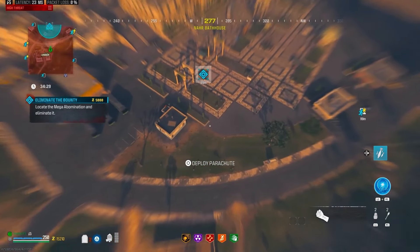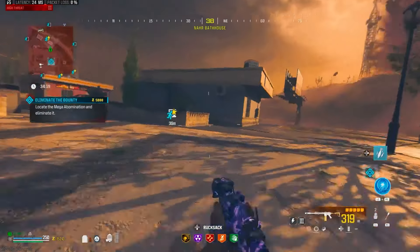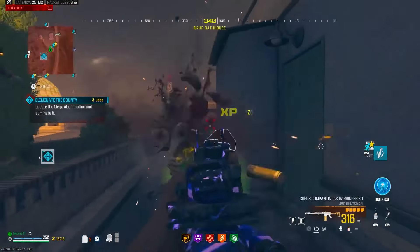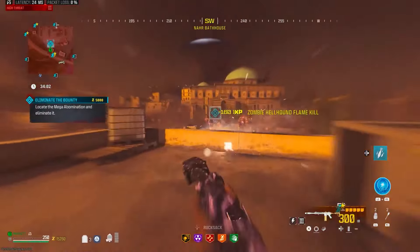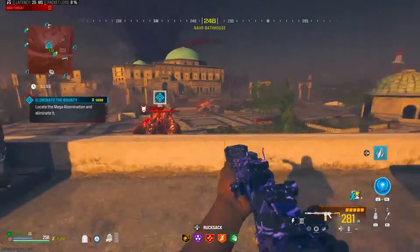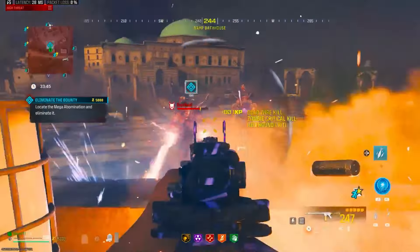Let's go down and take out this mega abomination. We'll just go over here, try and get its attention a little bit. Jump up here - oh we fell off. Let's get back up. Pop some plates back on. I think he's going to shoot us again. Oh there's a few more zombies to deal with - I'll just take out that guy. Nice, there we go.